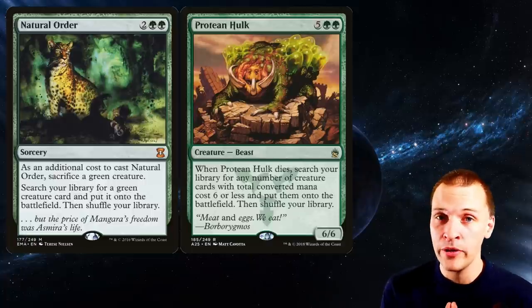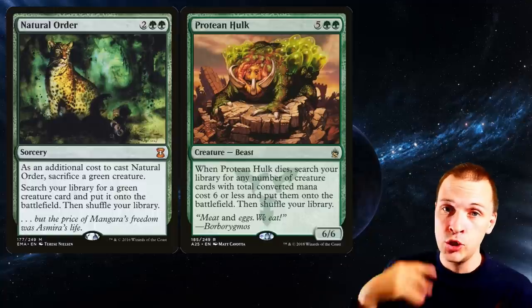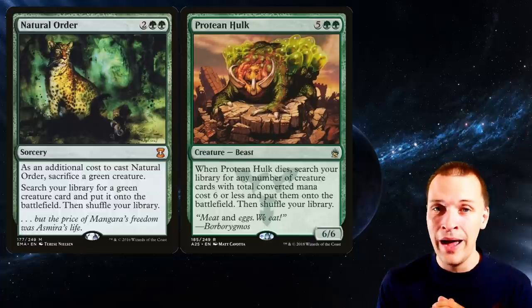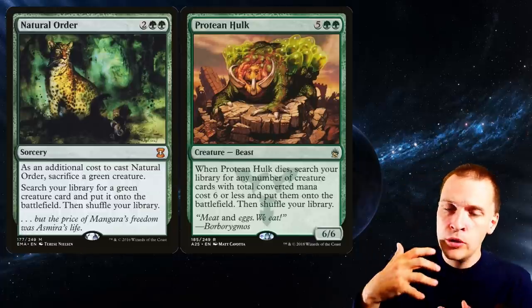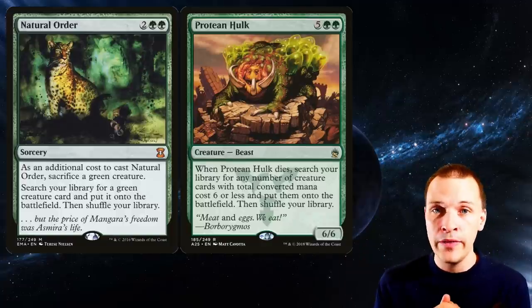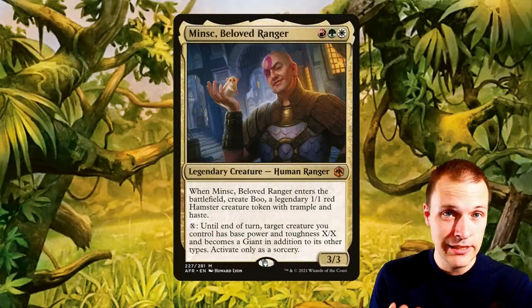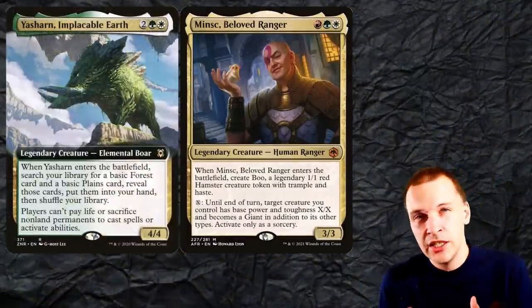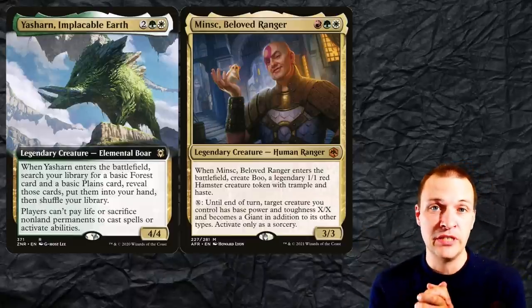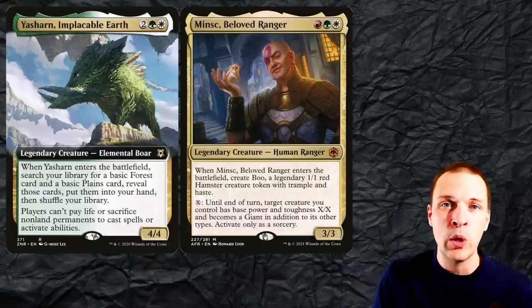There are a lot more things we could talk about and more examples we could look at, but this is basically how I build most of my CDH decks. I choose a combo — in this case Natural Order with Protein Hulk — lots of sac outlets and a cool combo package. Then I look at how I could create a game plan, how the deck would play without the combo, and then I choose a very suitable commander for the job. Also, Minsk is actually a sac outlet that goes past Yasharn — he functions like a sac outlet and could absolutely be the commander for this strategy. However, we already made a deck tech video with him, so there's a link in the description below.